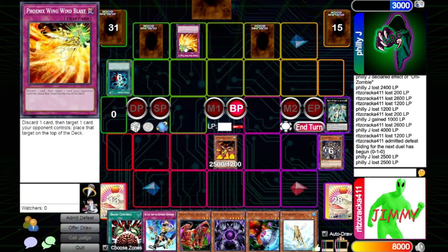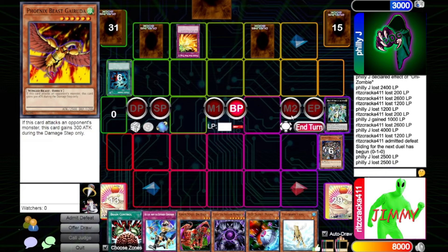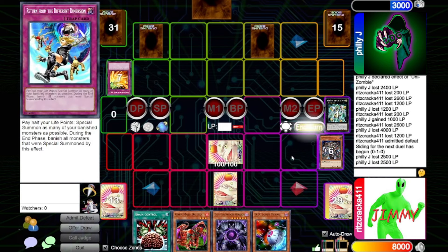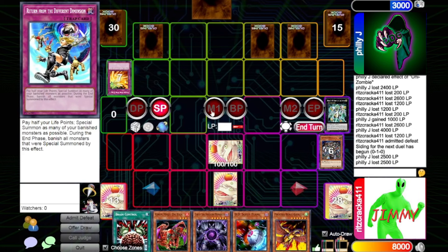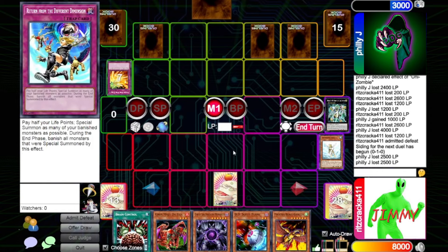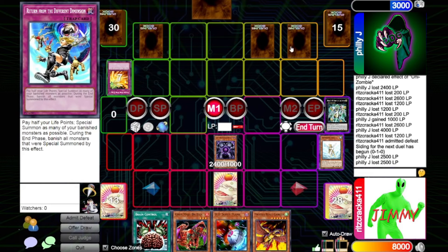Wind Blast — I will put that on my deck. Main phase two, I will set one, set one, and pass it to you. Drop a turn. So clearly one of those back rows is not a Call of the Haunted. I am going to tribute my Treeborn Frog and Normal Summon Caius the Shadow Monarch, effect on our new set.